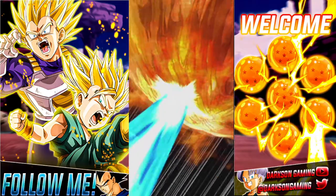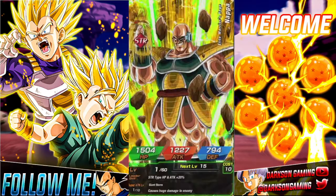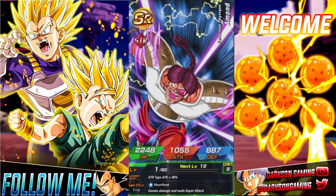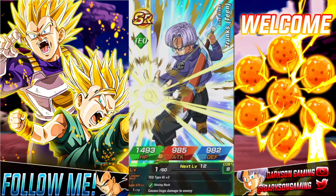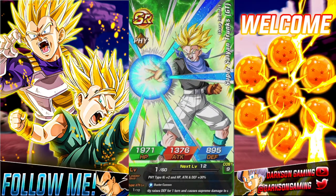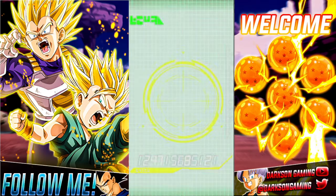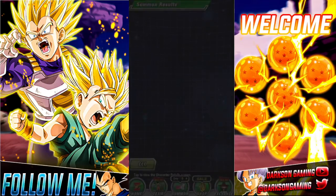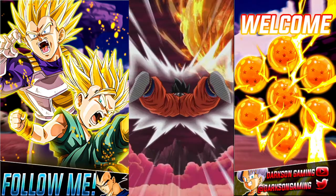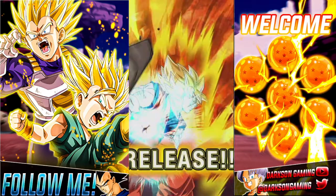The worldwide download celebration is going to have tons of different units they could easy A. I would probably say Namek Goku is going to get an easy A, the transforming Cooler is going to get an easy A, and then you also have Thauser and the rest of his team. You've got Piccolo, Goku, Vegeta, Icarus and Gohan — which is a really good unit any way you look at it.